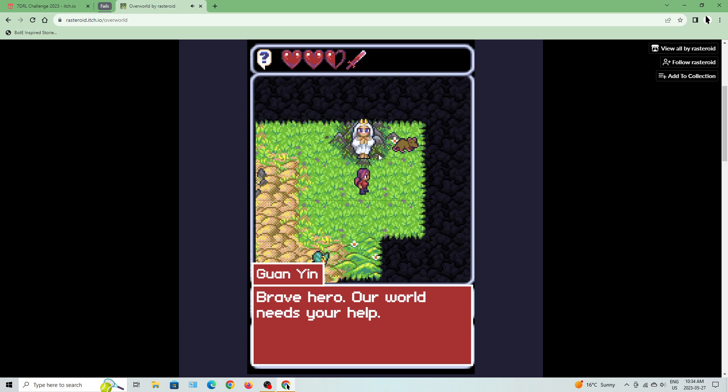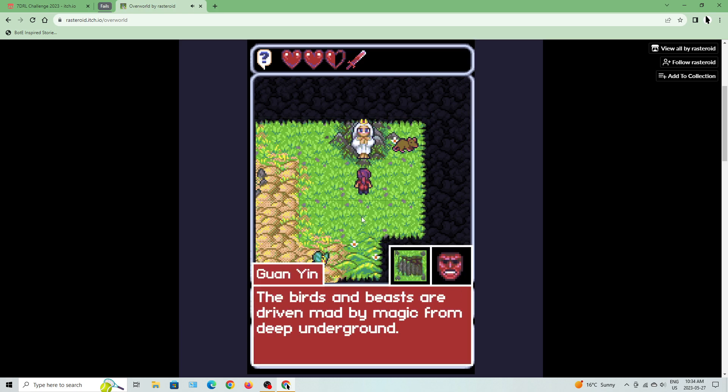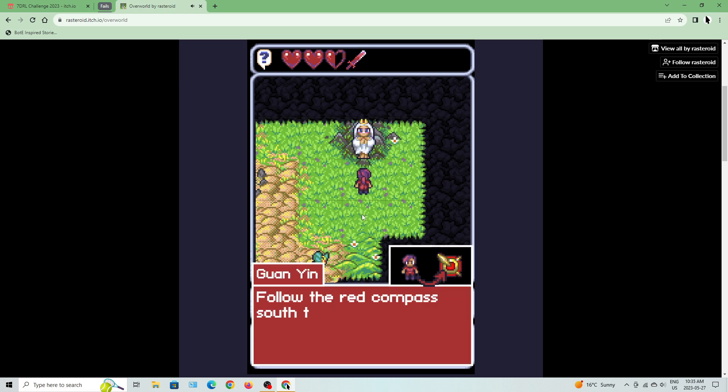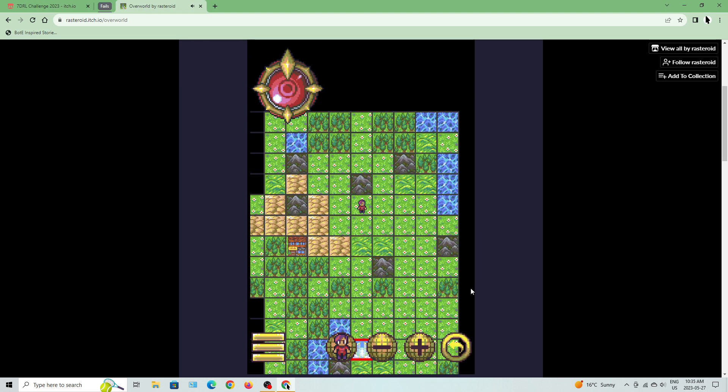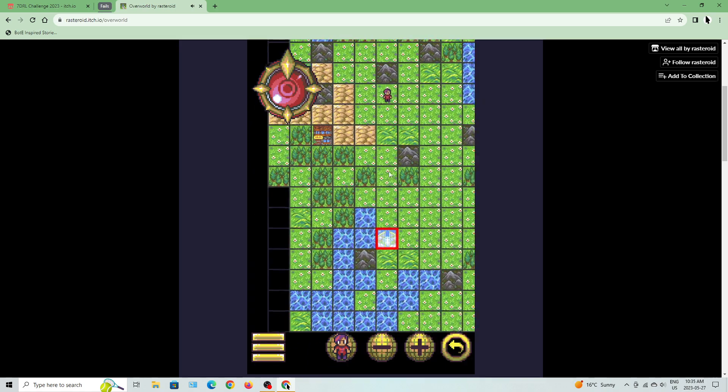Guan Yin speaks: 'Brave hero, our world needs your help. The birds and beasts are driven mad by magic from deep underground. Follow the red compass south to heaven — find the gatekeeper.' Our map is revealed and we have to get down here to heaven.